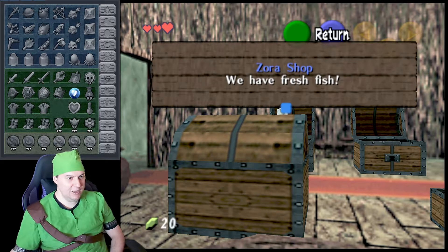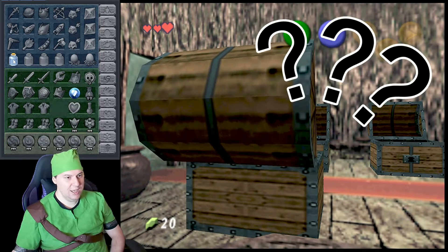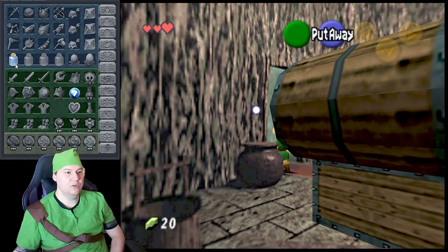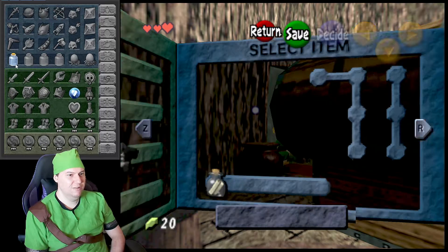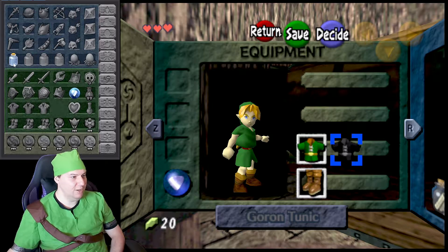I like setting it up this way because then we have to figure out how to get out of the Kokiri Forest or complete the Deku Tree or whatever. That's not any bottle — that's the bottle with the letter. And we also have our Goron Tunic? Wow. Good start. And this is just the first house I checked.